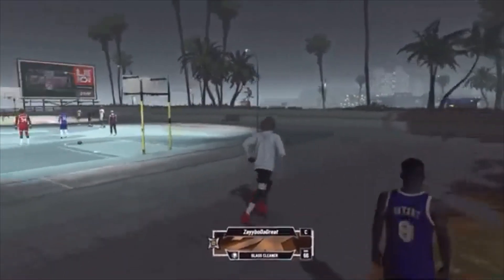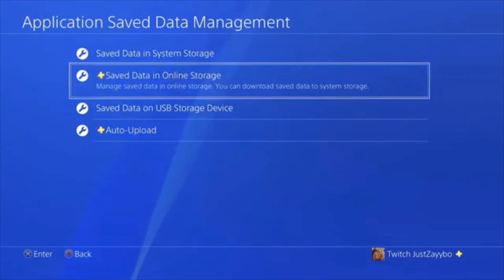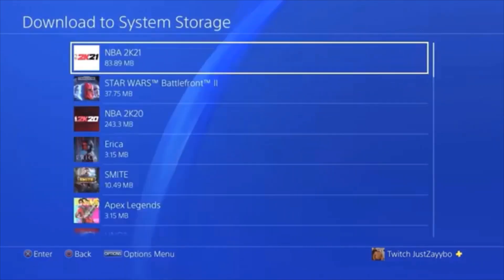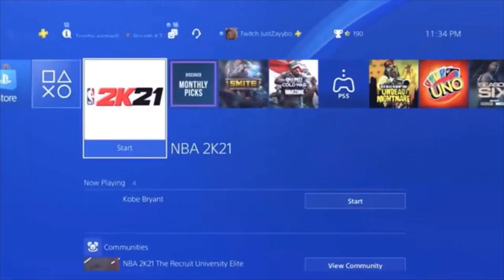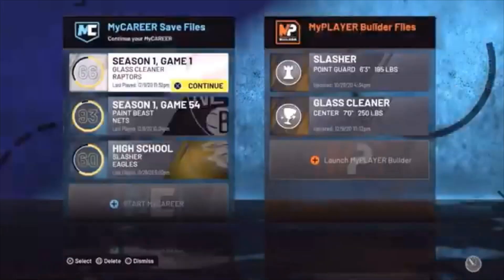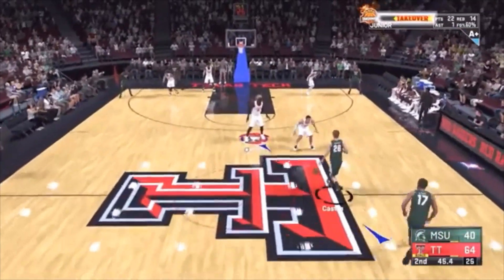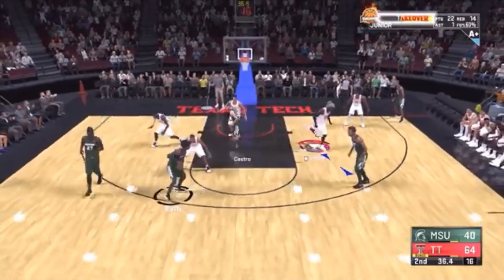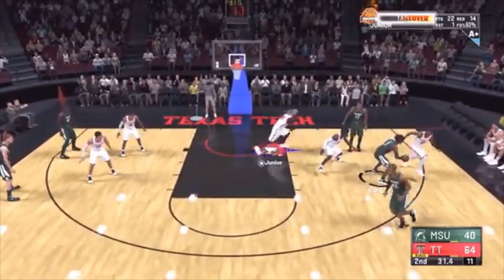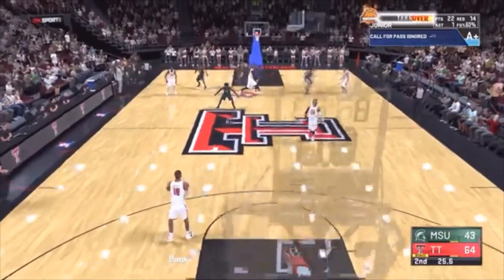Once you've done the glitch eight or nine times and it stops giving progression, every 12 to 24 hours here's what you do: go to Settings, Application Save Data Management, but this time go to Online Storage, then Download to System Storage, select 2K21, select the My Career file you uploaded, and download it back to your console. Hit Apply to All, then Yes. Once done, hit the middle button and load back up. This puts you right back in that game - it does not remove any badge progression you earned in the NBA, it just adds on. Go back to the NBA, get more badge progression, then when 12 hours is up, come back and get your eight or nine rounds of progression again. Rinse and repeat for maximum badge progression - this is the best badge glitch out right now on current gen.